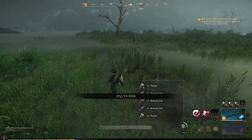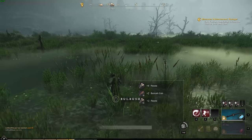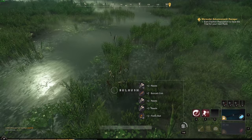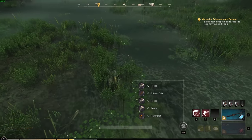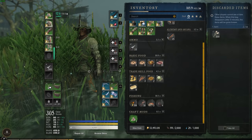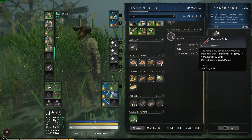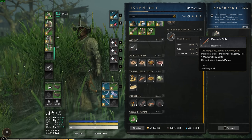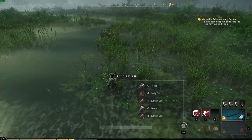Look — these ones have already spawned back. I think we just did these, and you just keep doing it and then go sell them on the marketplace for really good money. I'll get rid of these bulrush cobs — actually, you want to keep those because you can turn them into potions and you can also sell them on the marketplace. They sell quite well, so you're getting two valuable items here.